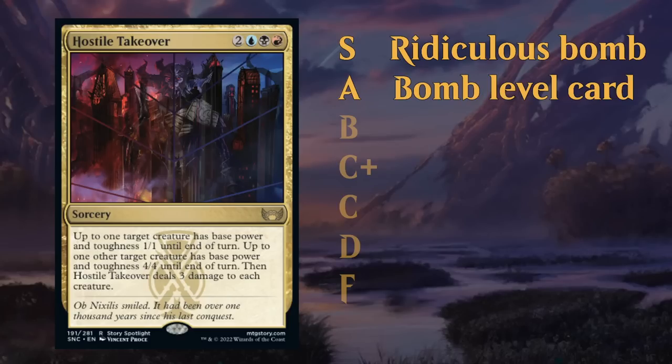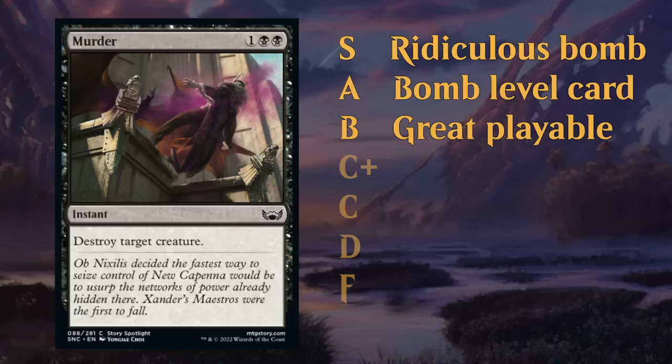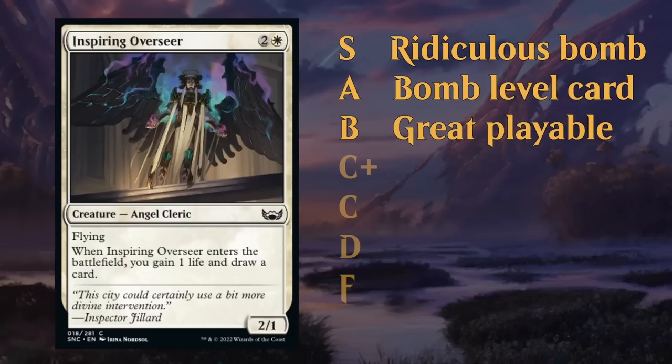Very rarely do you see an uncommon in the A tier. Next up we've got the B tier — these are great playables. In draft, these are cards you're absolutely ecstatic to first pick. The B tier cards are often the best commons in each color. Murder from Streets of New Capenna is one of the best common removal spells. Inspiring Overseer could have easily been an uncommon just because of how powerful it is. So often 2-for-1 creatures fall in the B tier, along with a lot of uncommons and a couple rares.